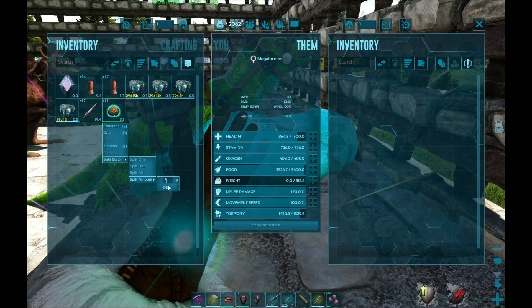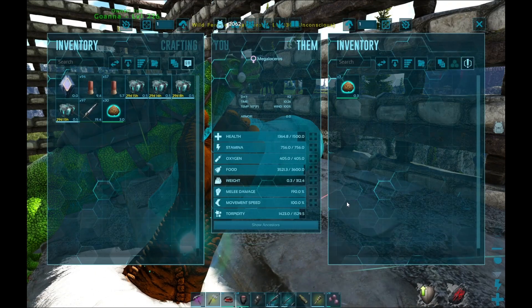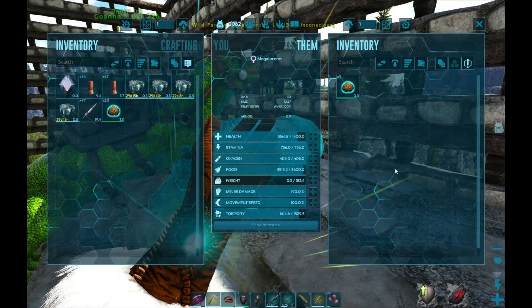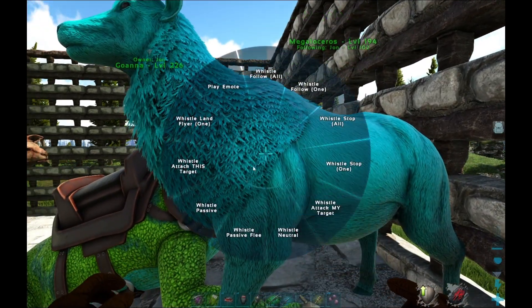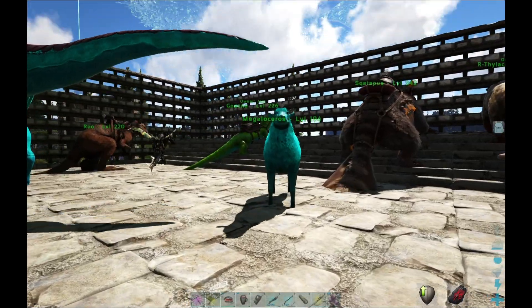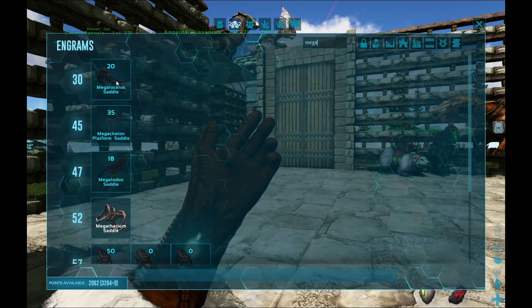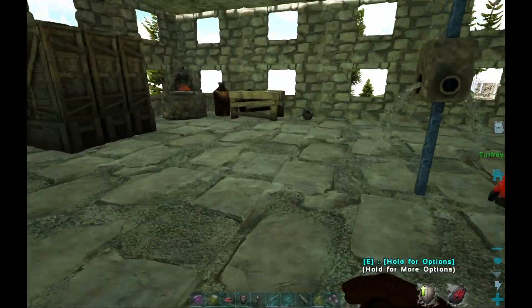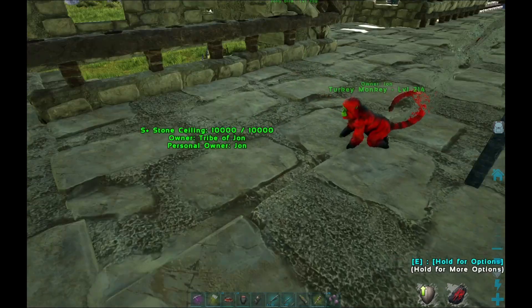I think three kibble should do for a moose. Go on, eat up. I don't know why you would be set on attacking a target you can't even do anything to. Megaloceros saddle — shouldn't be a problem. Need to get mega out of fiber. There's my megatherium.